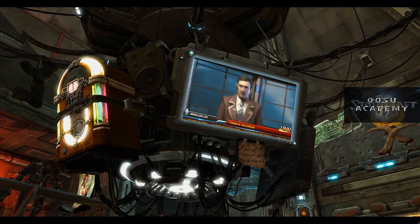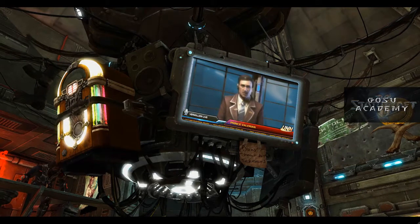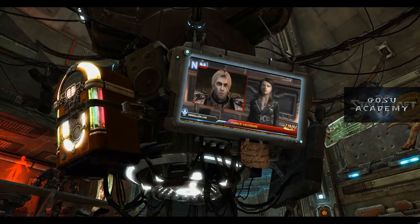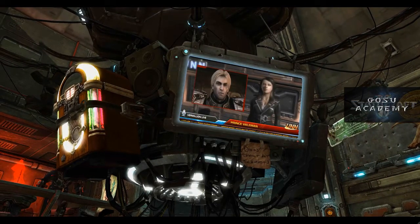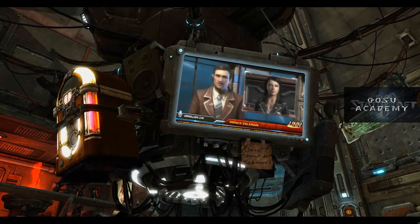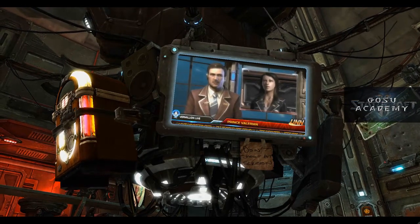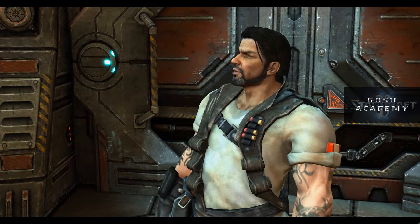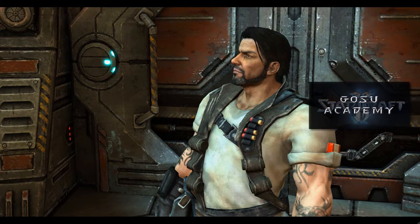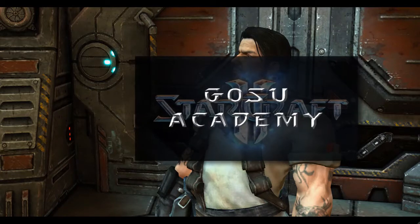This is Donnie Vermillion live from UNN Studios on Core Hall. Troubling news tonight as Crown Prince Valerian seems to have gone missing. Prince Valerian was scheduled to speak at the launch of the Dominion's newest battlecruiser, the White Star, but the ceremony had to proceed without him when he failed to arrive. Official government sources offered no comment. Whatever the situation, we here at UNN hope the Prince is okay. Junior's doing just fine. So far. Sensei says: taking the upper hand doesn't mean people have to smell your glove.